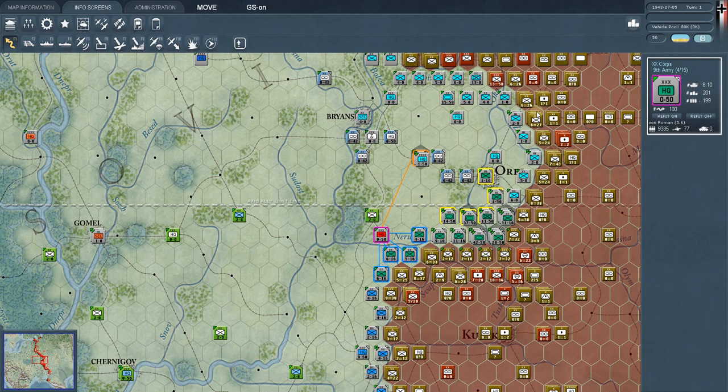Today we're going to continue on with one of those games — Gary Grigsby's War in the East. This is episode number five. In this episode, we are going to tackle commanders and command and support units.